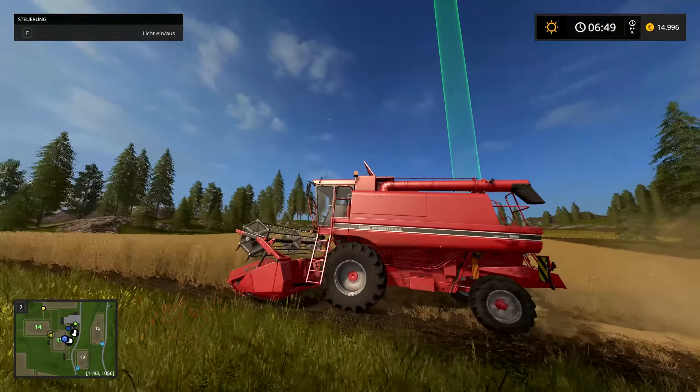Wir gehen auf die Gold Crest und kommen auch schon zum nächsten Schritt: Wir können uns jetzt einen Charakter erstellen, entweder als Frau oder als Mann, und wir können unsere Hemdfarbe anpassen. Ich nehme mal weiß. Den Namen ändern wir einfach mal in Franz Xaver. Das ist eigentlich schon die Charaktererstellung. Hier habt ihr dann die Mods, die sind jetzt auch immer angezeigt wenn ihr einen neuen Spielstand erstellt. Ich lasse mal alle drin und wir gehen einfach mal rein.